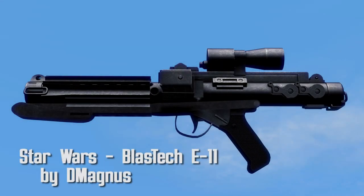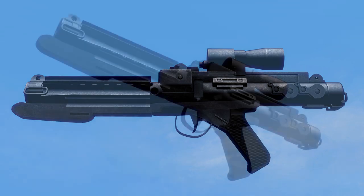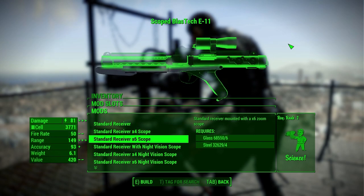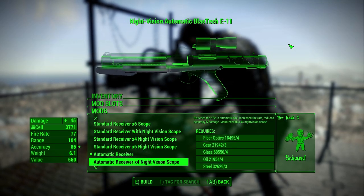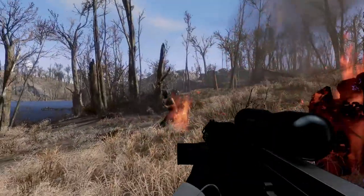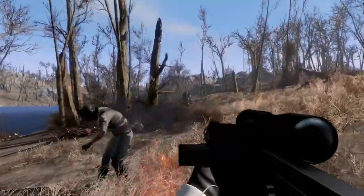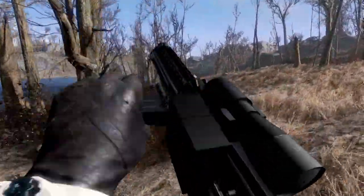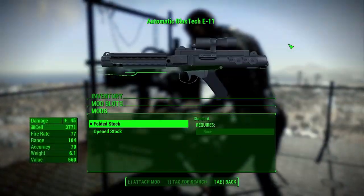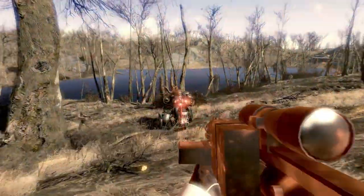Star Wars Blast Tech E11 by D. Magnus. This brings the iconic blaster from Star Wars into your game, along with the sound effect to top it off. You've also got 12 receivers split between semi-auto and full, then split between each of those you have x4, x6, or night vision scope. There's a folded and open stock, and in the scope section there's a collimator module, which allows for more accurate and powerful blasts.